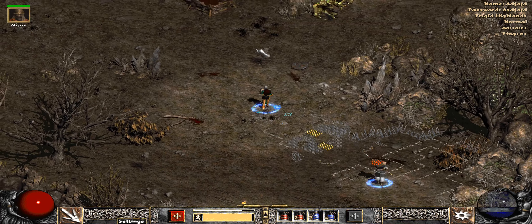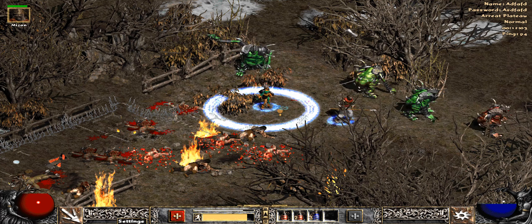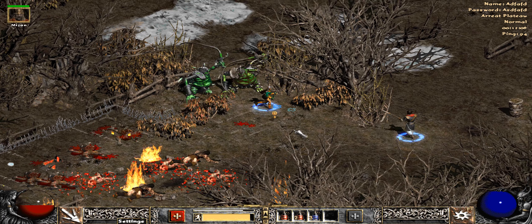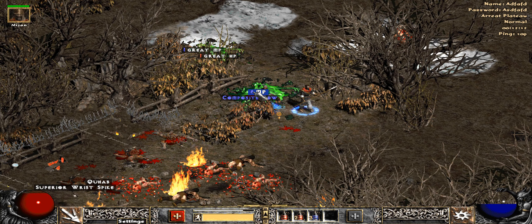I could let the barbarians out, but they're barbarians — they should be able to do it themselves. I'm looking for the Arreat Plateau, which I think is usually... yep, it is this way. These guys have a good amount of health. My Merc's been working up pretty well — I got him that pike early on.